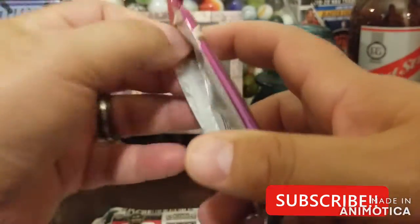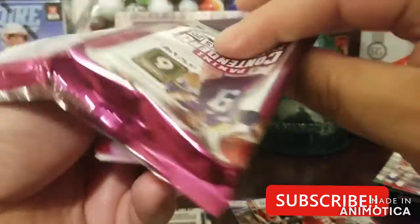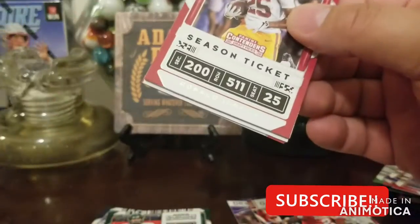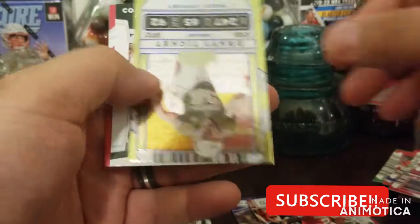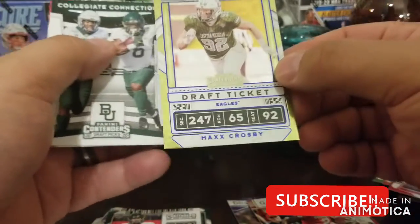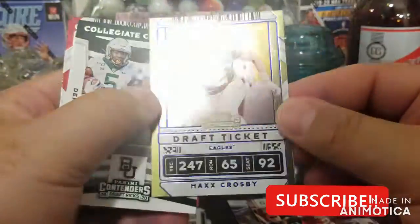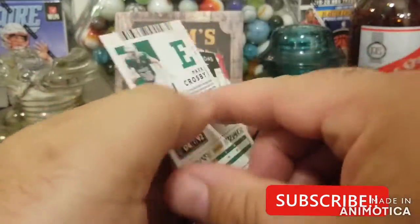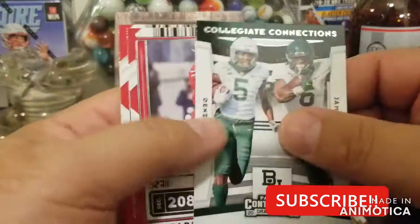Ingram, Marino. Still haven't seen a parallel, so hopefully we get lucky in this last pack — maybe pick up a cracked ice. I think they do all the players in the parallels. It'd be nice to pick up a Patrick Mahomes cracked ice. There's a parallel — that is Max Crosby. That's a pretty cool looking card, a blue parallel. These aren't numbered, but it's a good looking card nonetheless.